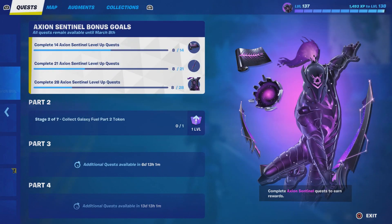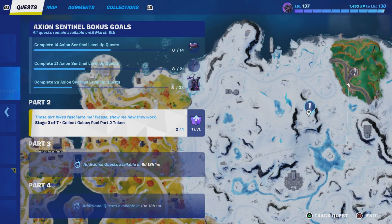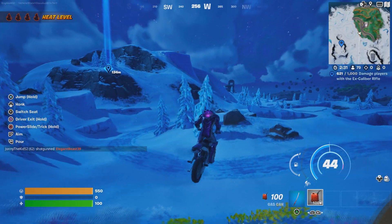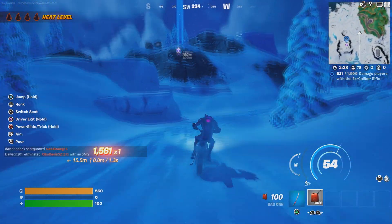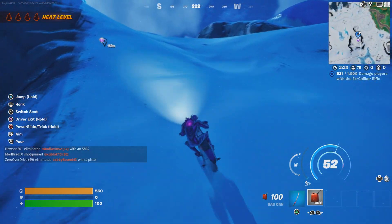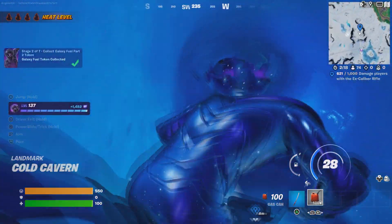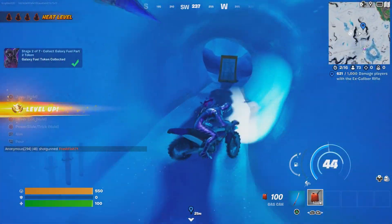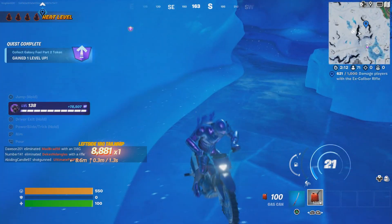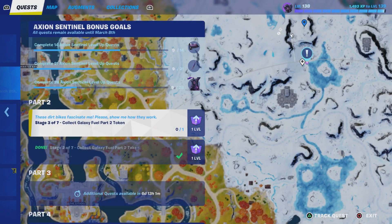Now we're going to the second location, right over here. Make sure you put a waypoint because you might get confused. It does show right there on the map. This is the one with the little tunnel that you go inside — pretty cool. We just go through here, though that was actually a rough landing.